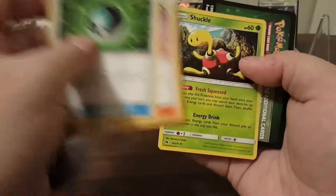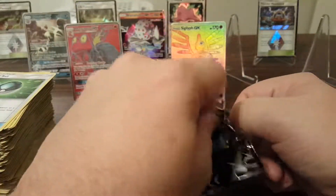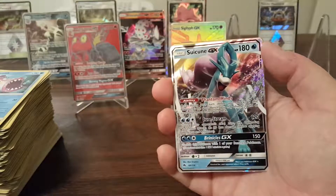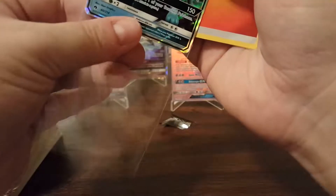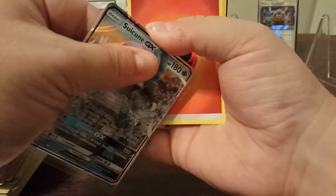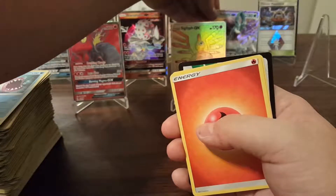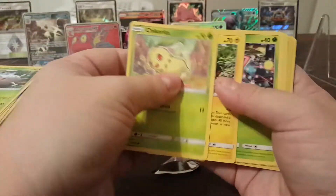I wonder when they're going to start introducing shiny Pokemon in some sets — I'd like to see that, just for fun. Oh, I see a GX in here. Reverse Holo Unown Rare and a Suicune GX. They have the Non-Holo Rares, the Holo Rares, and the GX? Or just Suicune Non-Holo and GX? I don't know. But the Blacephalon and Tyranitar are definitely new, as are Magcargo and Sigilyph, obviously.